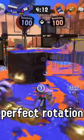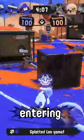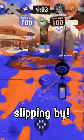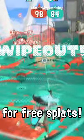Just wait for the perfect rotation, and you'll be extremely empowered to explode unexpecting cephalopods entering your entryway. Let that wave breaker make sure no one's slipping by — it even catches foes that you haven't even seen yet for free splats.